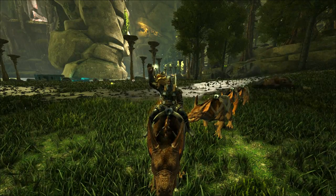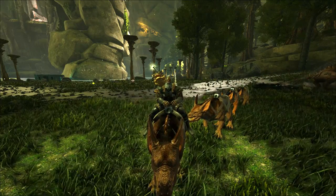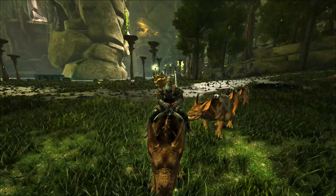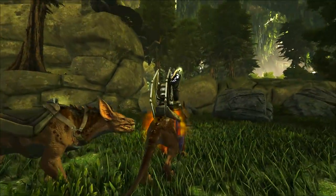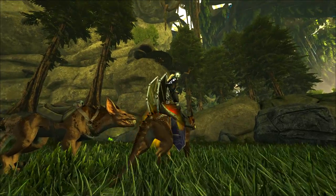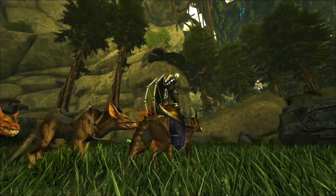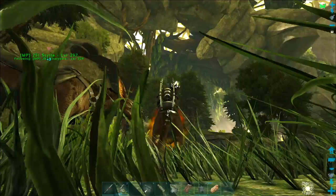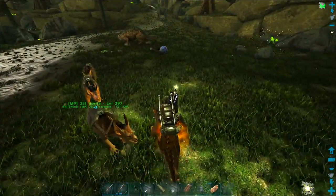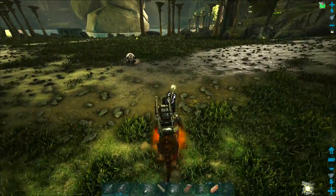Welcome to episode six of Aberration. Today my main focus has been getting prepared to build more. I've been experimenting with building and I've got some stuff to show you, which I'll probably save for next episode. First, I was trying to get together a whole set of utility dinos in order to help me get all the materials I'm going to need.